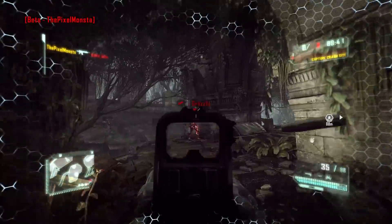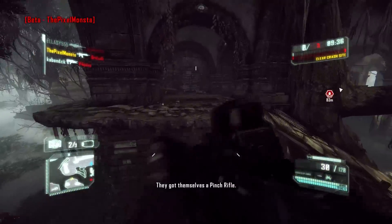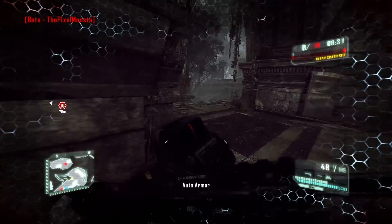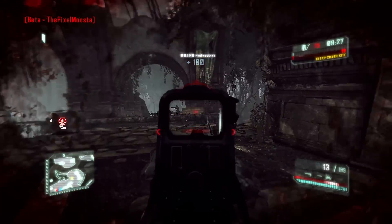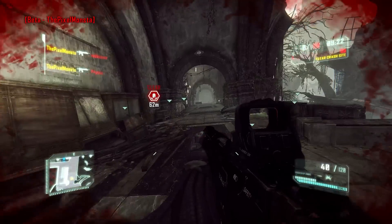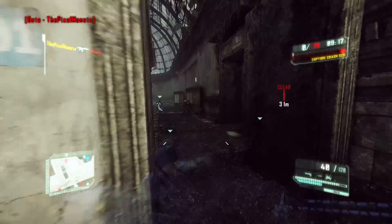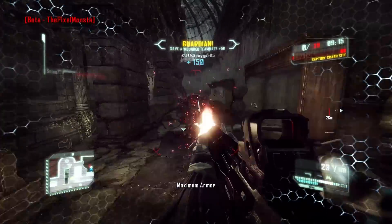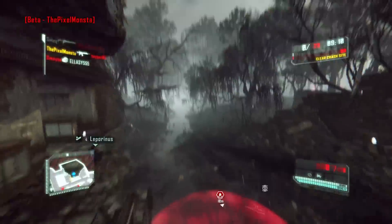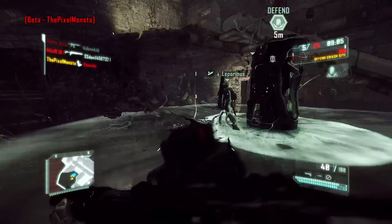First off, the graphics look good. What you're seeing is running on minimum settings apart from texture detail, which is all the way up on very high. I still believe that even with everything on low, this is one of the greatest looking games on PC right now. The FPS I'm getting on a single 680 with SLI disabled is around 120, and with SLI enabled I'm getting around 180.